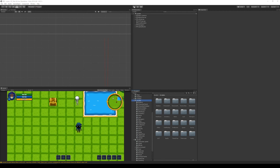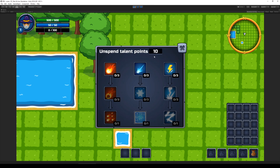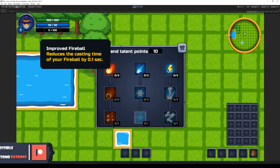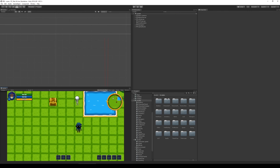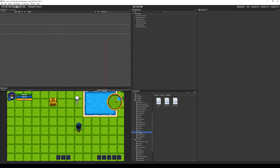In this video we are going to add the next talent — Improved Frostbolt. In the last video we added the Improved Fireball, and the Improved Frostbolt is going to increase the range of the Frostbolt. To do that we actually have to add an extra thing to our spells, because right now they don't have a range on them. Let's go to the spell script right here.